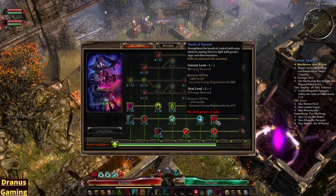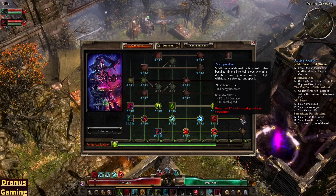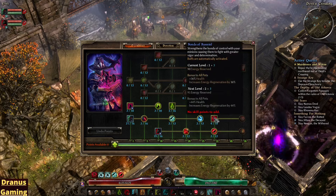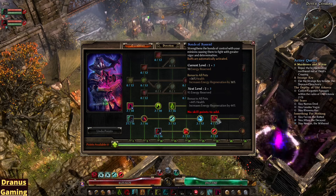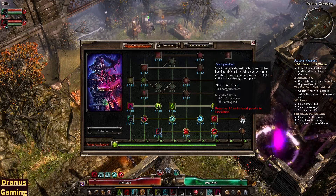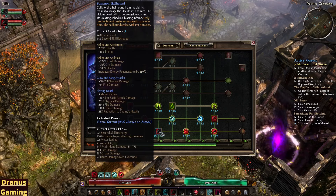Then I went for the Bonds of Bismil here. I really want to get to Manipulation, because all my pets will get more damage and more Total Speed. But for now I just put one point in this and increase it with Plus Skills. I would recommend leveling this one up later because you get a lot of health from this skill. The Hellhound is a pretty good one, especially if you level it up quickly.